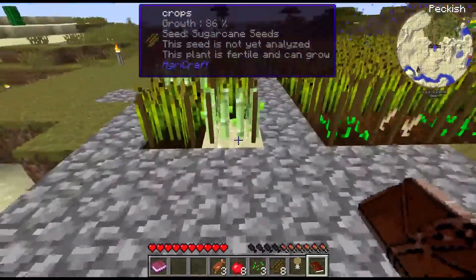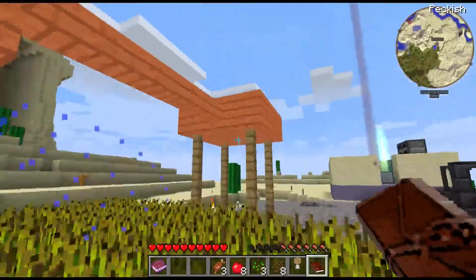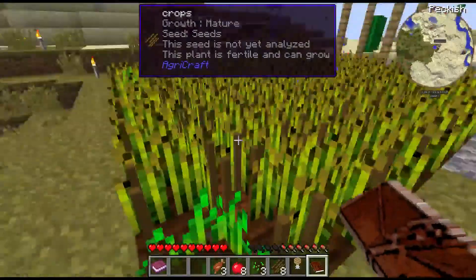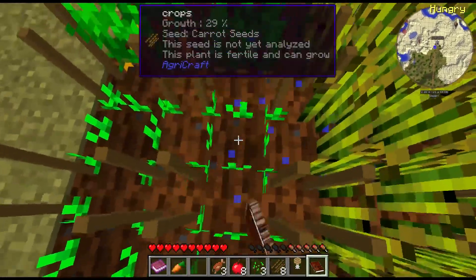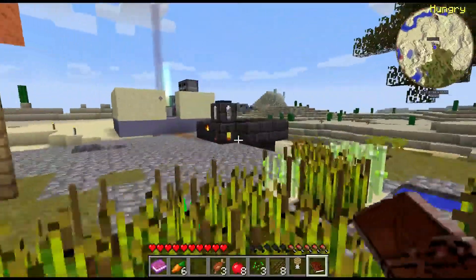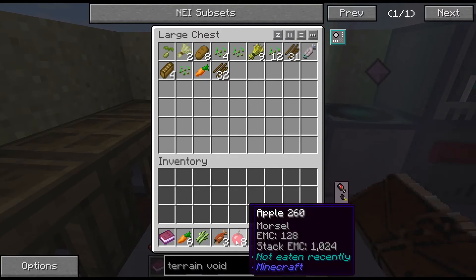Let's go ahead and take a look back out here. We've got the sugar cane there, the wheat there. We're going to want to definitely expand this farm out for sure. How are we doing for water? Not terrible, but it's definitely something we're going to have to look at. This is expanding nicely out here. Looks like we got some carrots here, which is nice. We got sugar cane here as well.